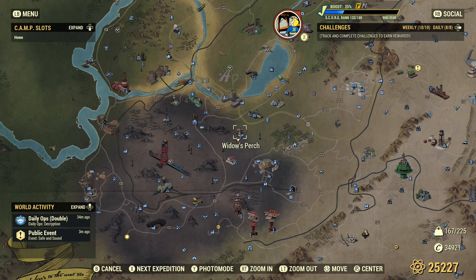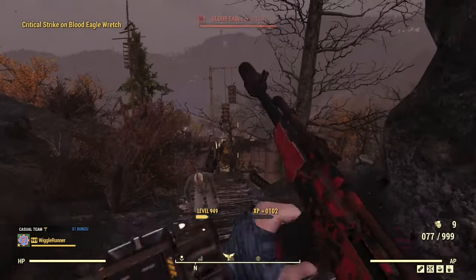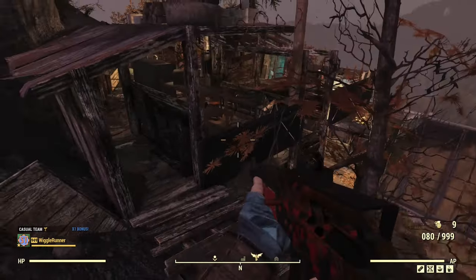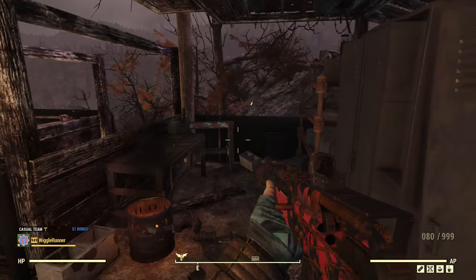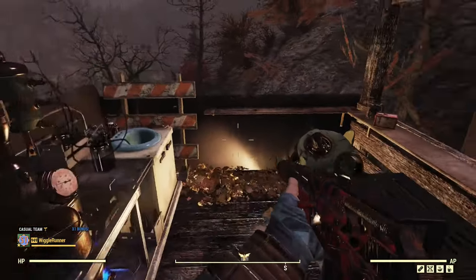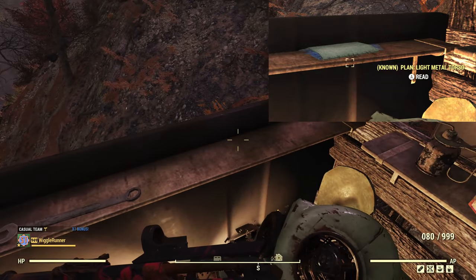The next location is Widow's Perch. From the fast travel spot, go downhill. There are blood eagles here — usually four of them: one right here, one over by the sign, and a couple inside. Once you've dealt with the blood eagles, go in here. There's an armor bench, but we're actually going on the other side by this brewing station, and the plan would be right here on this shelf, right where this wrench is.